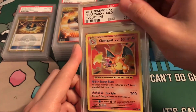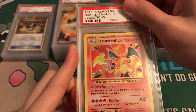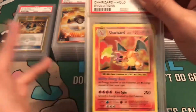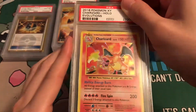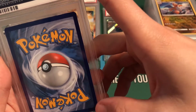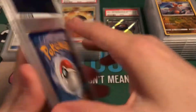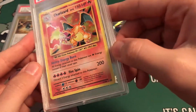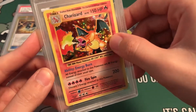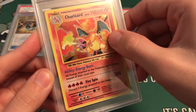Charizard from Evolutions. This one did have a printing line in it — most of them do. The back looked good to me, but just from watching so many YouTube videos I'm expecting a 9. Mint 9. There's a little nick there, and it was a factory line in the holo — you can see that right there. Mint 9 Charizard.